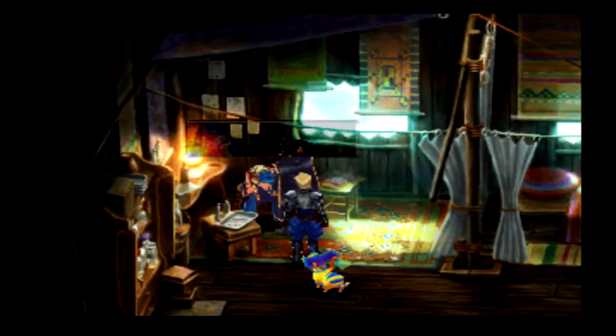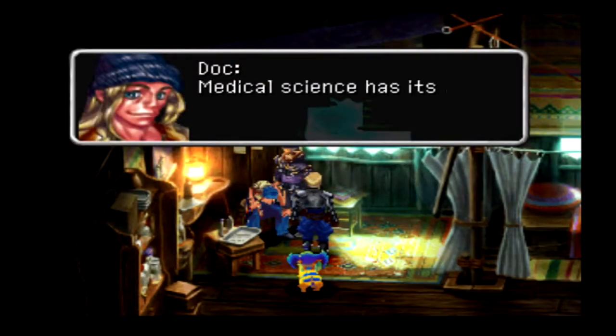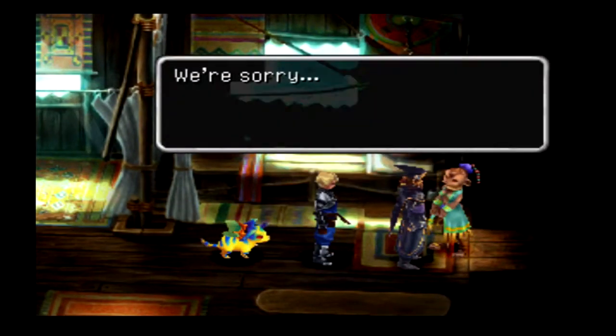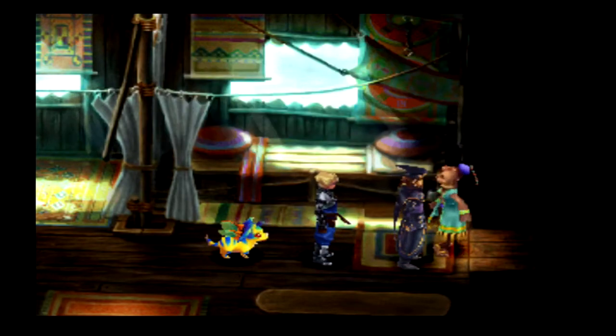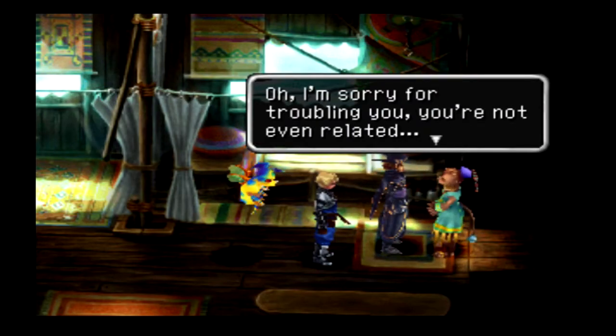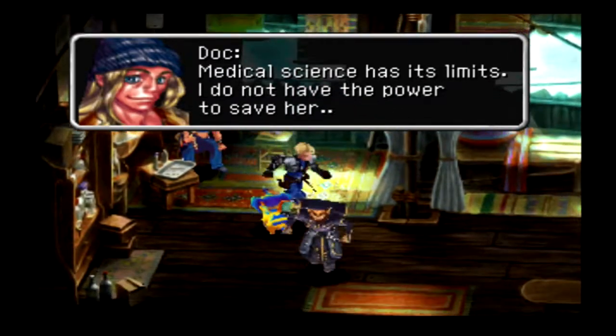There's a doctor here who says medical science has its limits — he doesn't have the power to save her. We try to enter the back room but are told only family members of the patient are allowed in. We're not related, so we can't go back. Who's sick? Her family has already passed away. Do we need to bring a specific party member here for that to work? It's hard to tell.